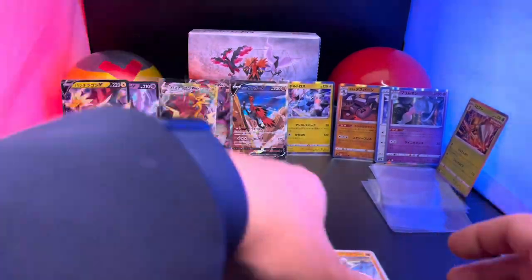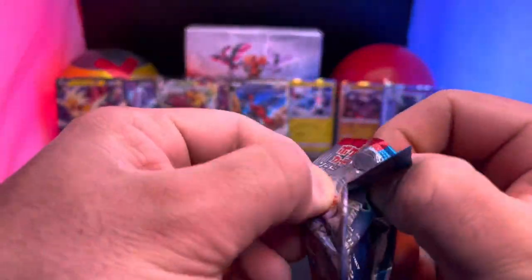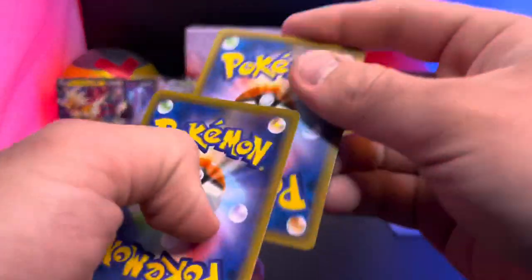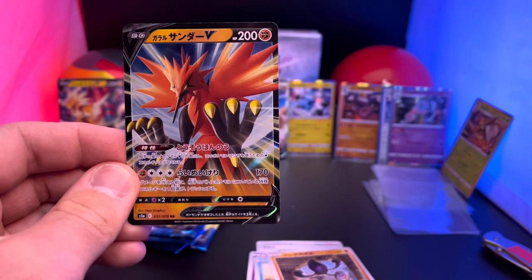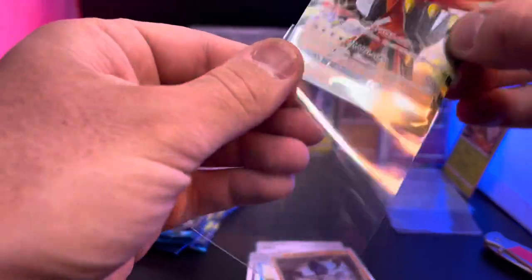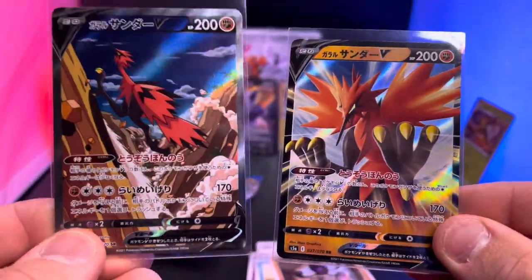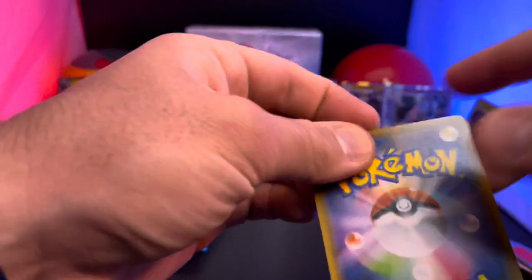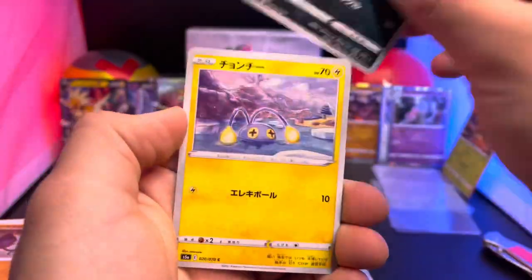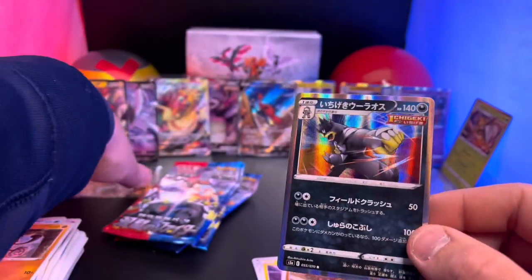How many packs do we have left? One, two, three, four, five, six — six packs left! We've gotten quite a few hits out of this box — they just started coming on this right side. We only had three on the left side, plus holos. But on the other side — oh, there's the Zapdos! Oh my goodness — the Galarian Zapdos V card! You can't complain about this box! There's the alternate art and now the regular V card.